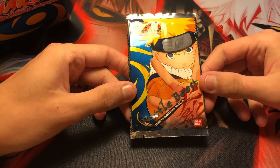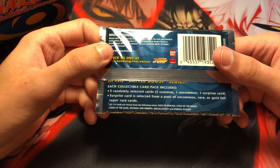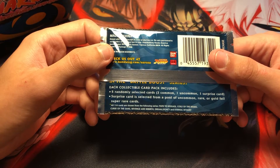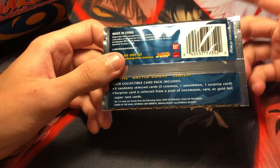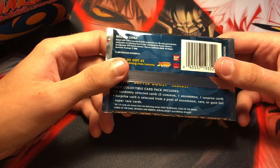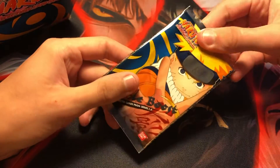On the side here it's a Sakura, and the other side we have a Sasuke. It opens up in the front — here are all the booster packs. There are selected cards from series one through six. On the back it says each collectible card pack includes five randomly selected cards: three common, one uncommon, and one surprise card. The surprise card is selected from a pool of uncommon, rare, or gold foil super rare cards. I've seen other unboxing videos and some people got bad luck, some got really good luck especially in the super rares department, so hopefully we can pull some really good super rares.